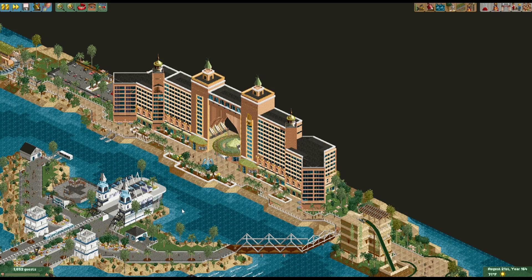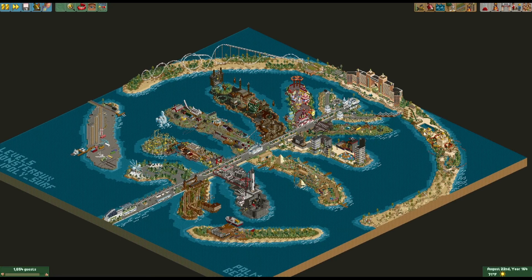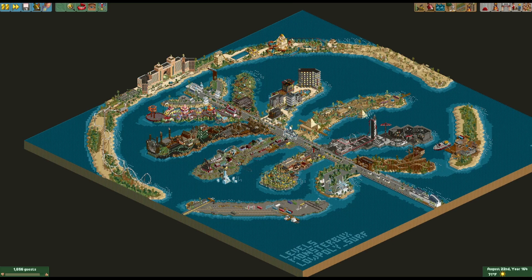This was all macroed by Levels, and it was all Levels' idea. Levels started this project, and the macro is kind of what's the big deal about this park. It's based off a real island in Dubai — the Emirates, exactly.